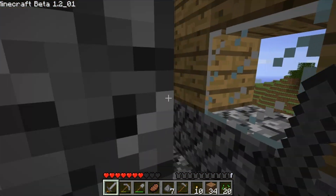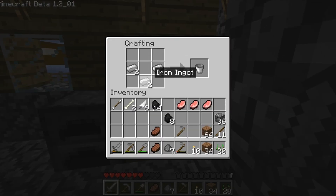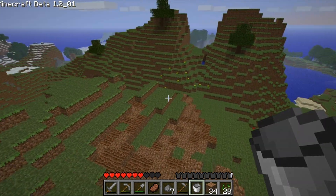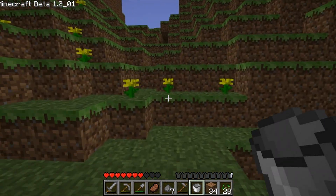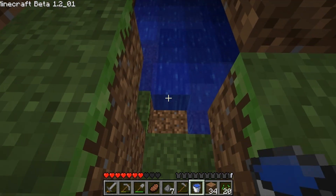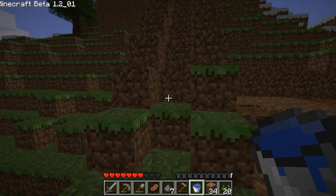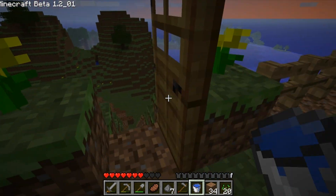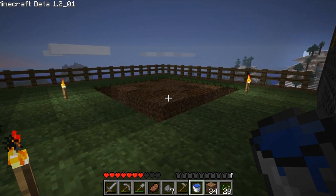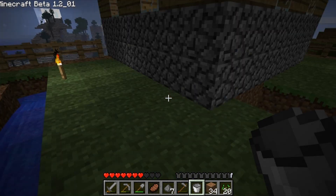Go get some water and we will be ready to create our farm. To create a bucket, use an iron ingot in the shape of a V or U. Right-click when you're holding the bucket on the water and you get water inside the bucket — same thing to empty it: right-click and it goes out. I have not planted anything and it is getting too dry, so the dirt is untilling itself — which is not a good thing.